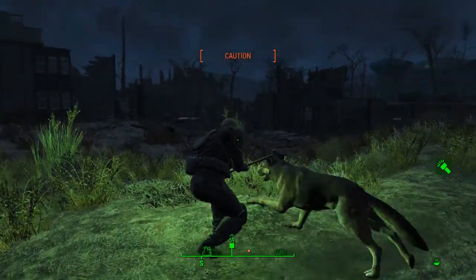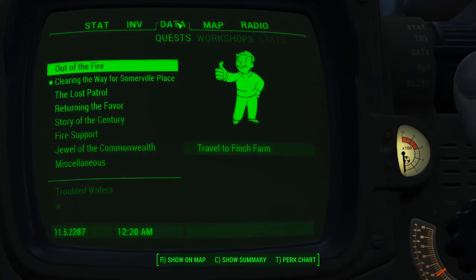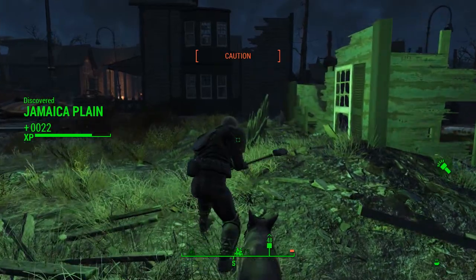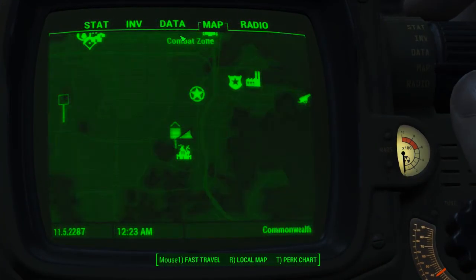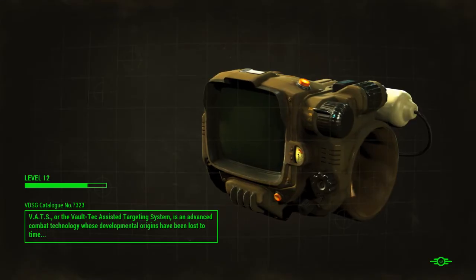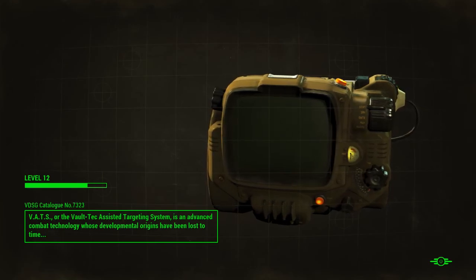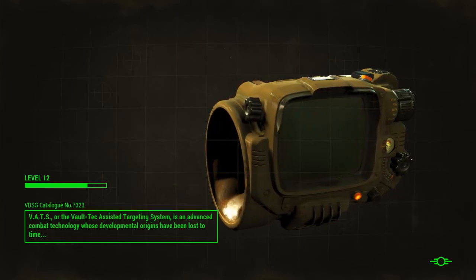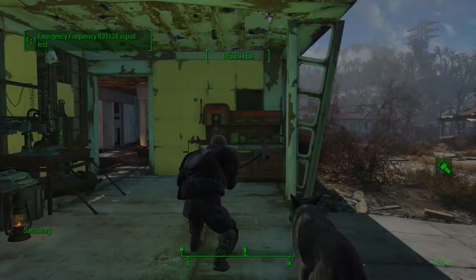Hello everybody, welcome back to some more Fallout 4. We're gonna be doing the quest 'Clearing the Way' for Somerville Place — got to clear out the workstation over here. The only thing is we have a lot of ghouls; literally this whole town is full of ghouls. So I'm gonna teleport back to Sanctuary, take our power armor, and use it to defend ourselves, because if I go in with just the weapons I have right now we're definitely gonna get slaughtered.